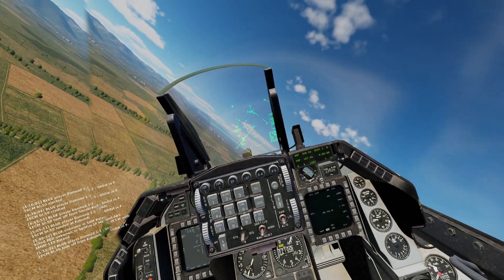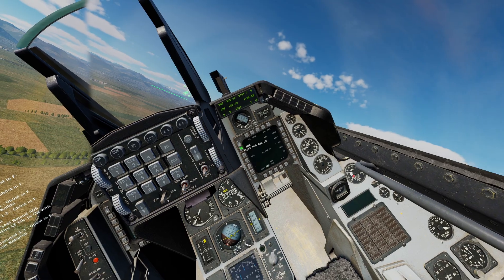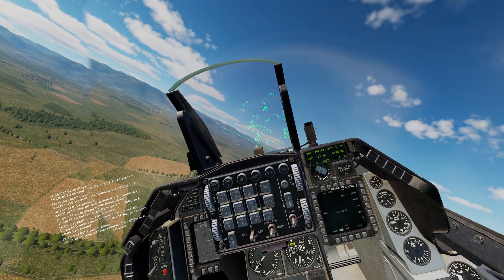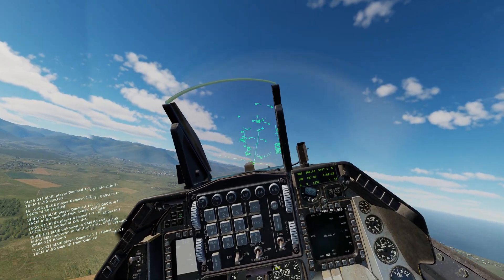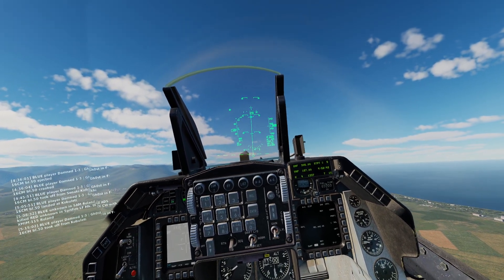Our first method, CCIP — Continuously Computed Impact Point — is a dive bomb style attack. When we dive, we will see this line indicating our drop.